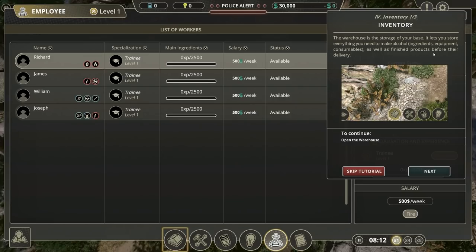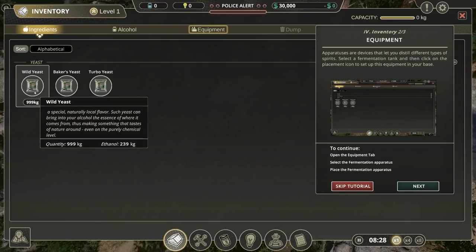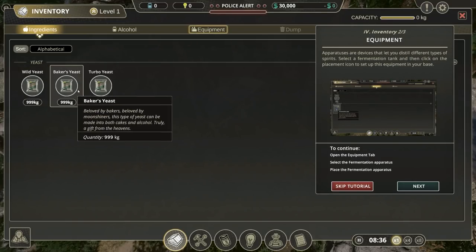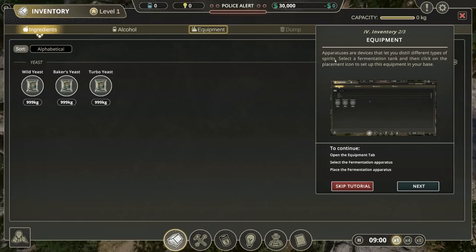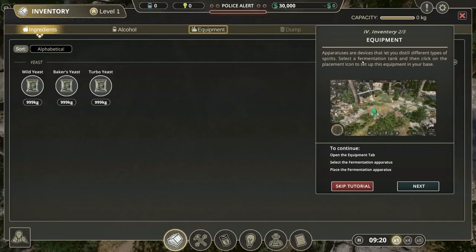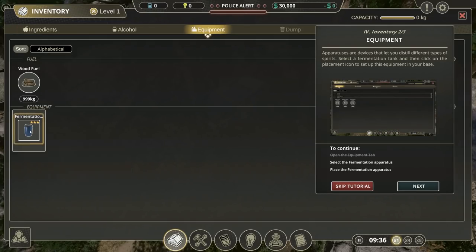We've got 999 wild yeast, baker's yeast, and turbo yeast. The most extreme types of yeast are turbo yeast. Equipment here - I'll use our device to let you distill different types of spirits. Select fermentation tank and then click on the placement icon. So we have our fermentation tank, which is just a blue barrel, and we can place it in and around here.